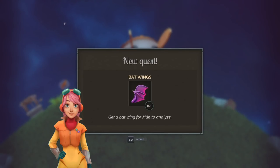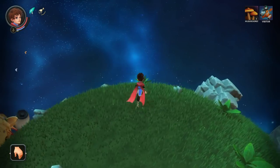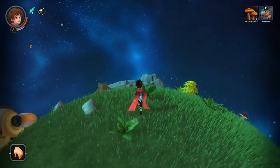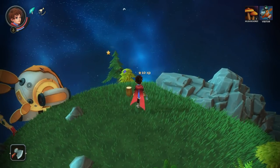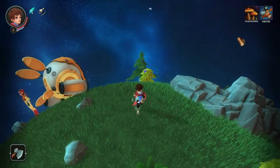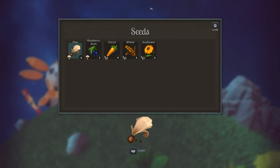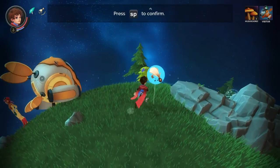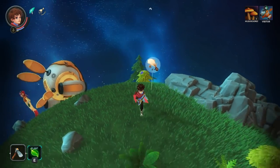So we need to get a bat wing for Moon to analyze. But where are the bats? I've not had to deal with these bats yet — so many mysteries. Hopefully she'll have some answers for us in the future. We get little alerts from our cool crystal that we're wearing on our chest whenever there is an issue, so I guess I'm just going to carry on like normal until I get an alert that there's a little bat.